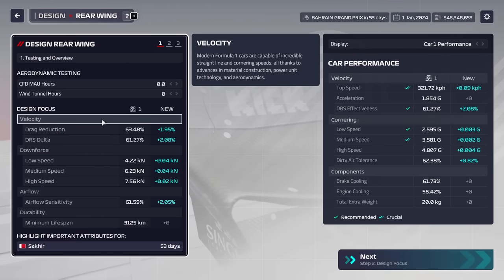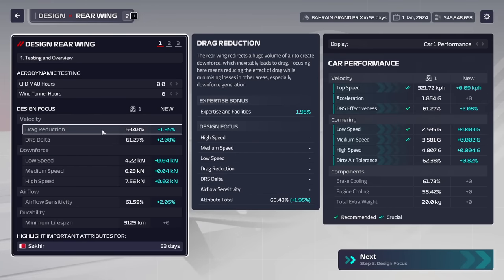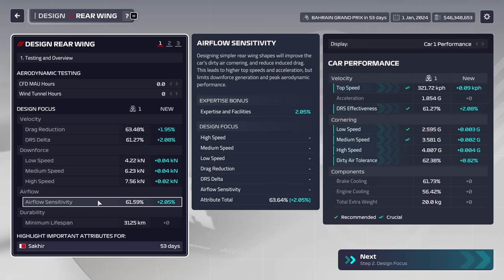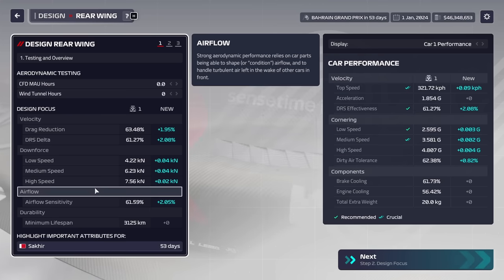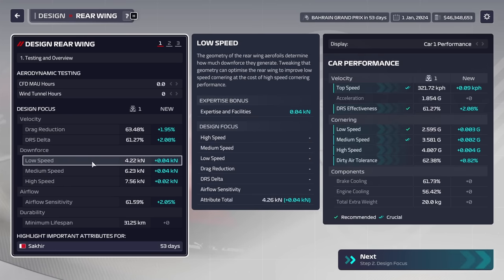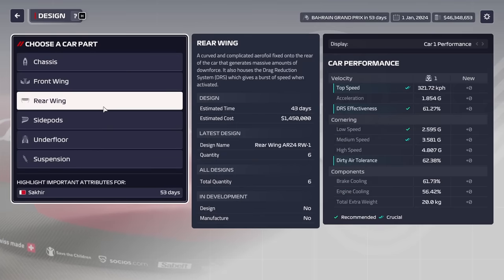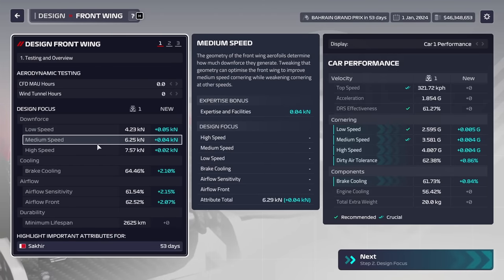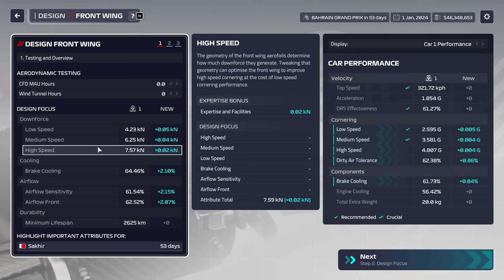We have the same for the rear wing — 6 independent stats: drag reduction, DRS delta, low speed, medium speed and high speed downforce, and airflow sensitivity. What I mean by independent is that the downforce stats on your rear wing have no effect on the downforce stats on your front wing. They're completely independent of each other, even though they have the same name.